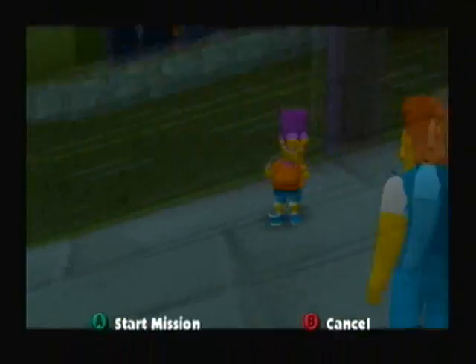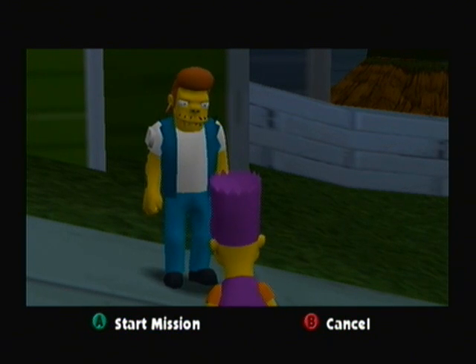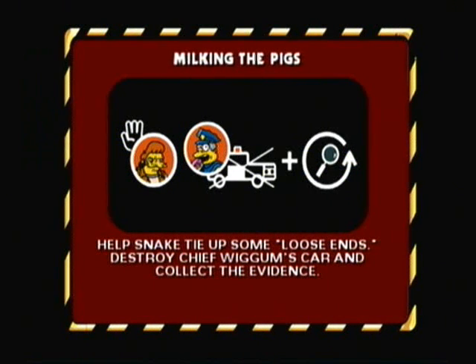Let's talk to Snake. Snake says he's looking for a wheel man and just walked out of Springfield Prison, but if we clear up loose ends for him he'll help us. He wants us to snatch the evidence from Chief Wiggum's car so they have nothing on him. The mission objective: destroy Chief Wiggum's car and collect the evidence.